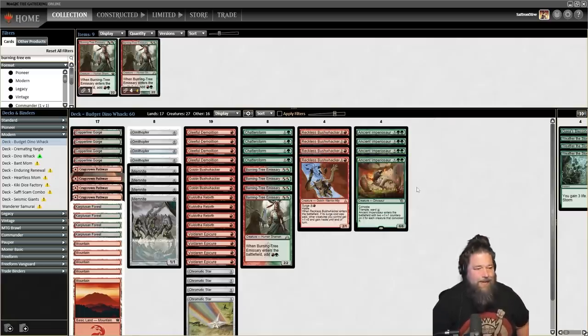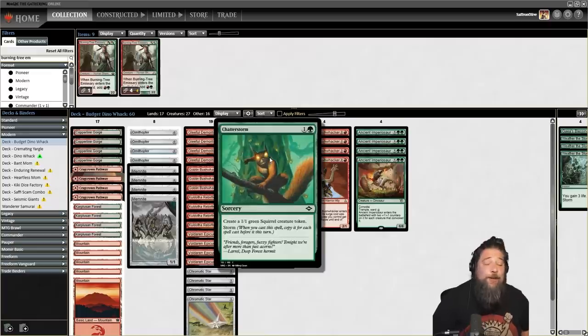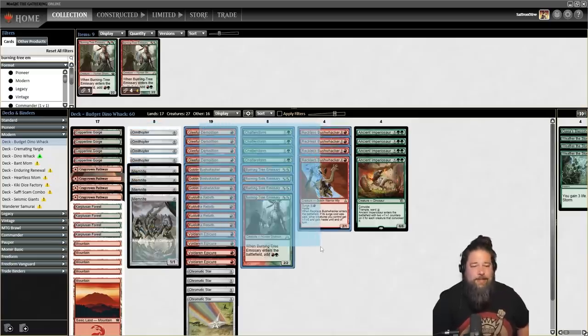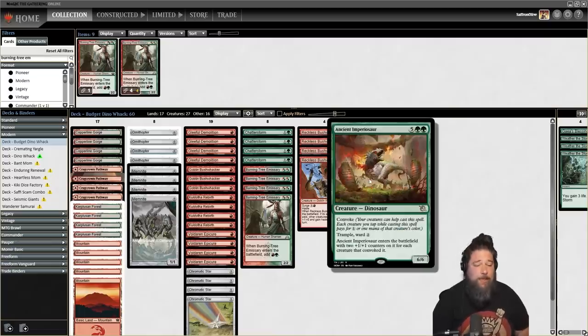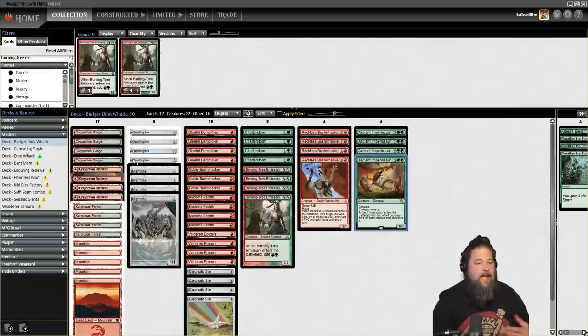Anyway, that is Dino Whack — that's been our Budget Magic for this week. Let me know what you all think. You've seen 8-Whack in the past — it's a classic budget archetype. Does the dinosaur make it better? Is this the future of budget 8-Whack in Modern? Or do you think the more traditional Goblin-centric 8-Whack build is the way to go? Is there any way of mashing them together? Because Ancient Imperiosaur needs so many creatures, there's really not room to play burn spells — I don't think there's a middle-of-the-road version. But if you've got ideas, I'd love to hear it. I love 8-Whack, I love Ancient Imperiosaur. Thanks for watching everyone, I hope you enjoyed it, and I will talk to you soon.